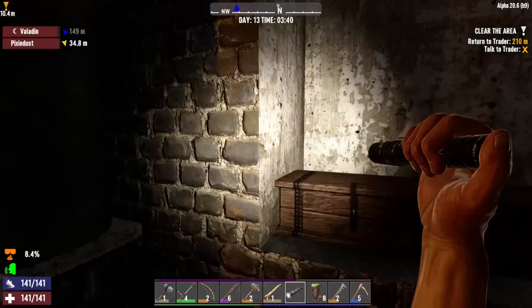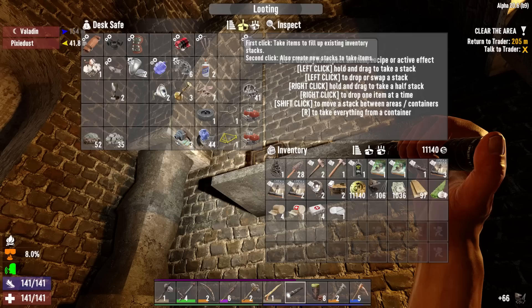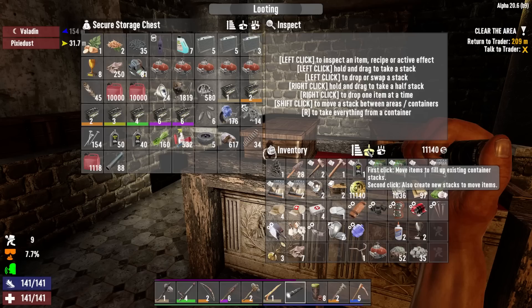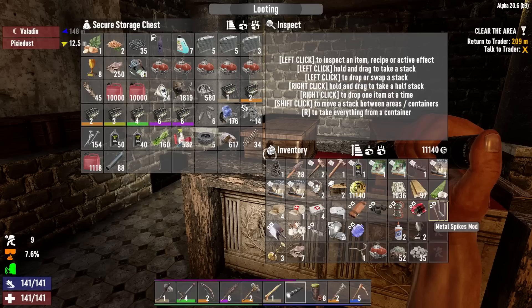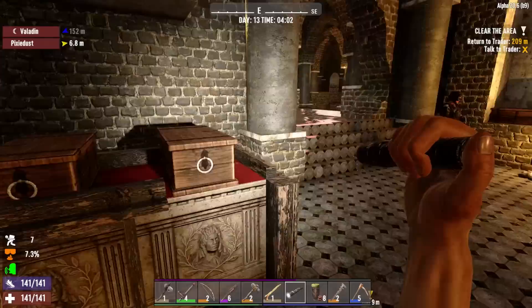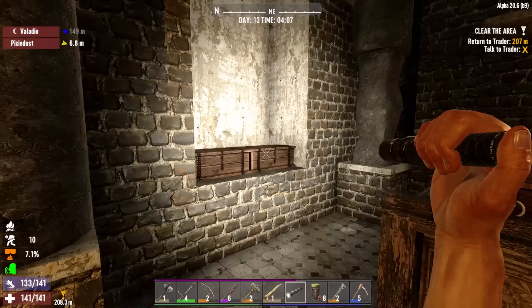Is there anything in this safe up here still? Yeah, there is actually. You know what I don't have is a wrench. I just put one in the toolbox. I took everything out of that little safe that was on the shelf. Oh no - a screamer outside of our house.